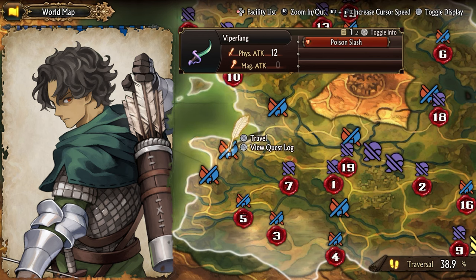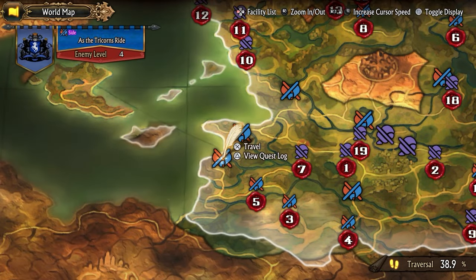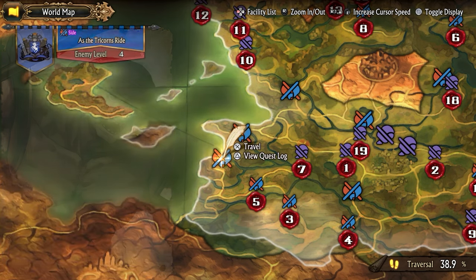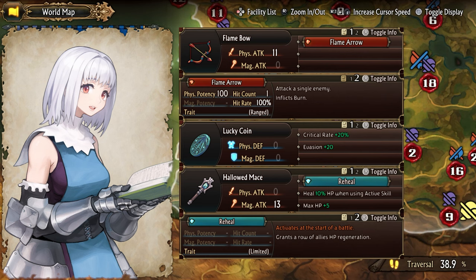Rolf is a level 3 hunter. Jailing Gammel gives you 10,000 gold. Bruno is a level 6 gladiator. Sharon is a level 4 cleric — she gives a hallowed mace when rejected, but if she is recruited, you get a lucky coin, the ability to recruit Ocles, and access to 6 world quests. You really shouldn't reject her.